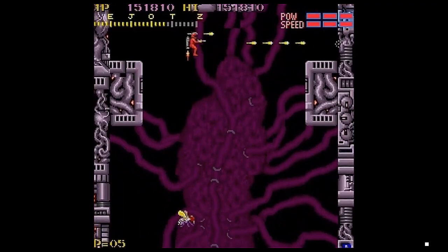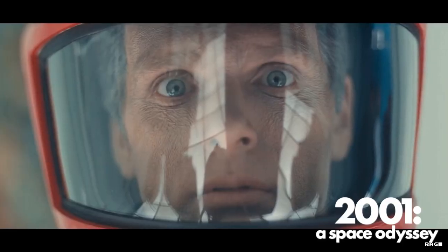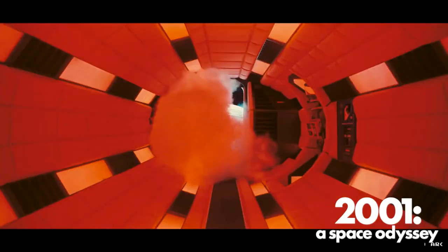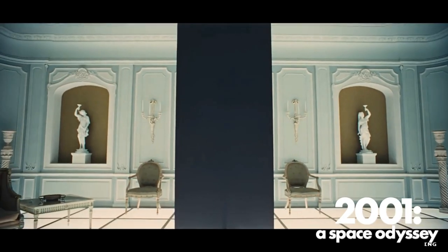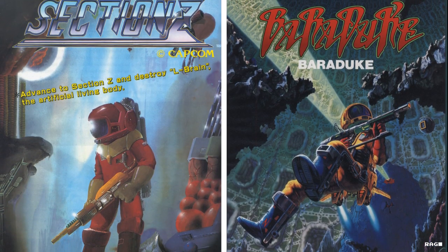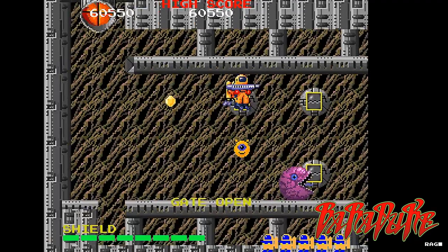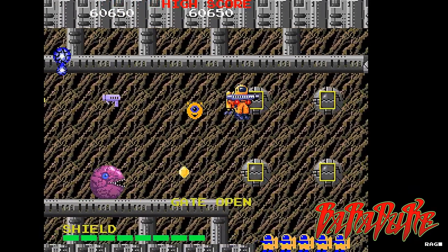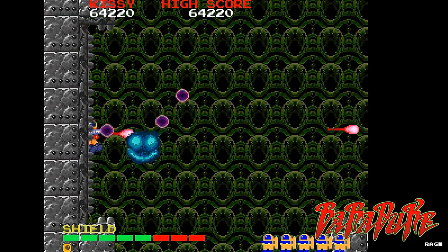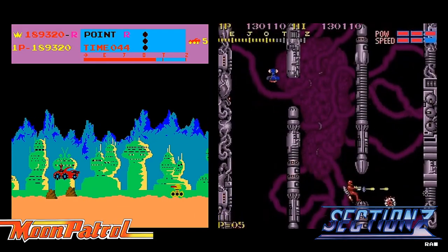I always thought that Section Z was somewhat inspired by the 1968 movie 2001: A Space Odyssey by Stanley Kubrick, because of the whole lone astronaut and red space outfit sort of thing. But according to sources, the character design in the game may have been inspired by Baradook, also known as Alien Sector, which came out five months earlier that same year. However, I'm not really too sure about this because it's just too narrow of a window for me, so I have my doubts about that claim. I'd rather stick with my spiritual sequel Moon Patrol theory.